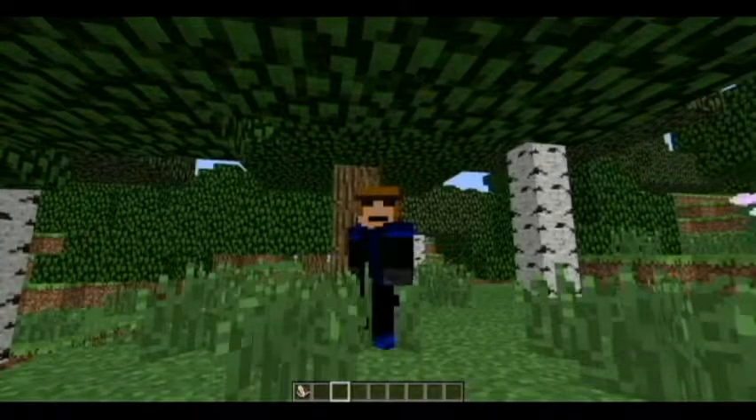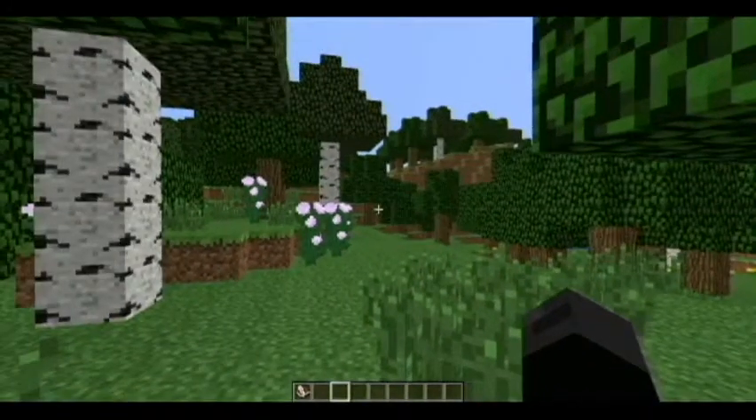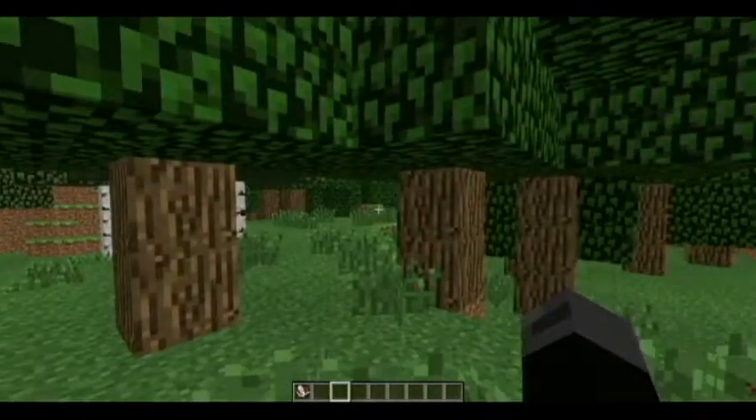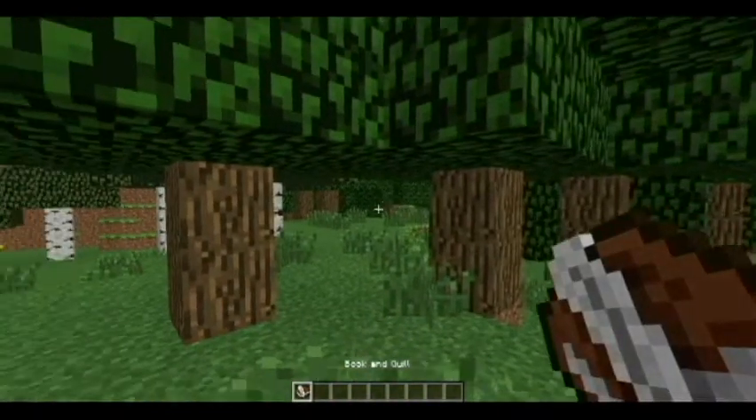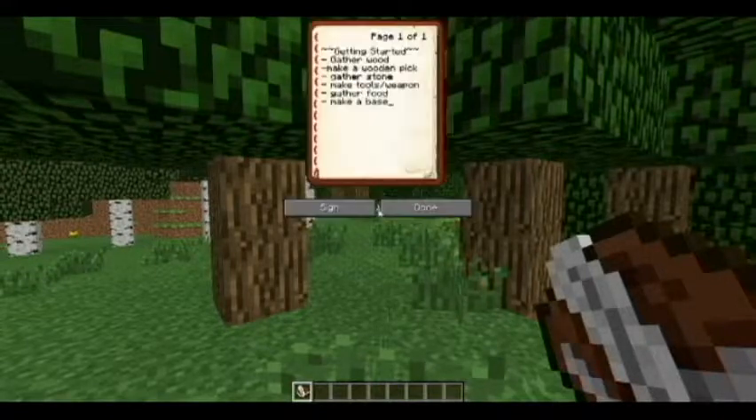So let's jump into this. You've just spawned into the world, looking around — what do you do? I made this little list of stuff you should cover, so each of my tutorials will have a little list and we're going to tackle each subject. Open the book up. Keep in mind, you don't start with a book — I just added this in because it makes things a lot easier.